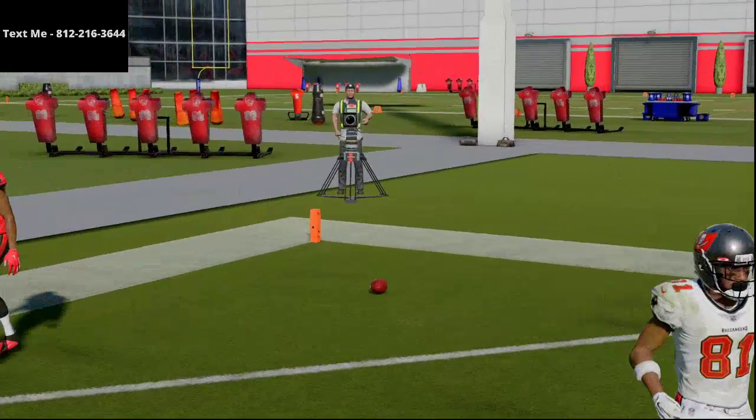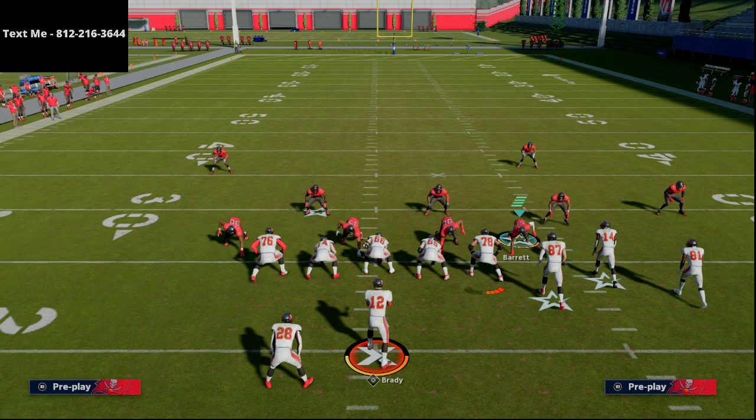That's pretty much what you saw. He ran Z spot and go sometimes — really just to try to beat man-to-man and get a big play. But really it was just after the flood concepts on both sides. A lot of flood, a lot of verticals. But smash return, PA Dig Fork, mesh post, double post, and flood were, in my opinion, his best plays that he ran in this game. That smash return setup is really, really good — hopefully you take advantage of that.